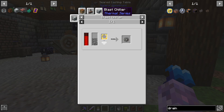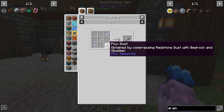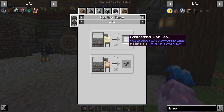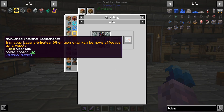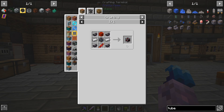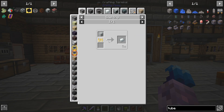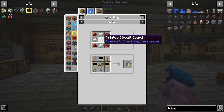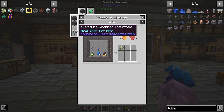Compressed iron — we've crafted a bunch of that. I'd like to get rid of the manual recipe for it; we could go a blast chiller route perhaps, or cast it with Tinkers which probably isn't a bad idea. Hardened integral components — we haven't done these. We have made fluid cells and redstone flux cells. There's an advanced PCB needed — I don't think we can make plastic yet. This looks like an advanced recipe gated behind the printed circuit board.